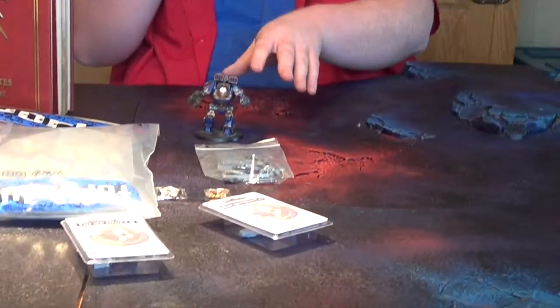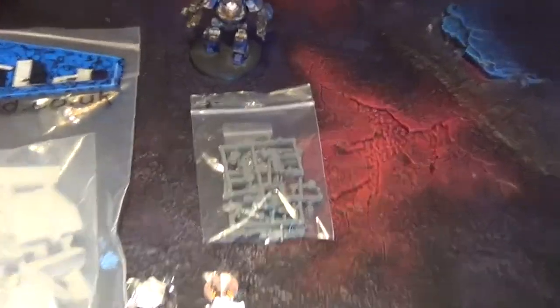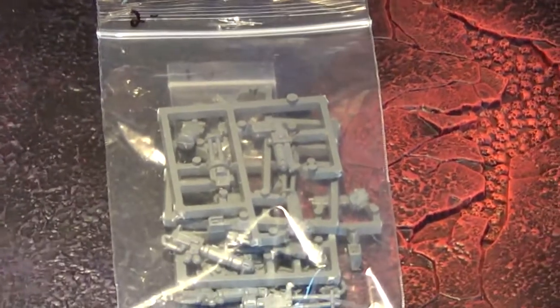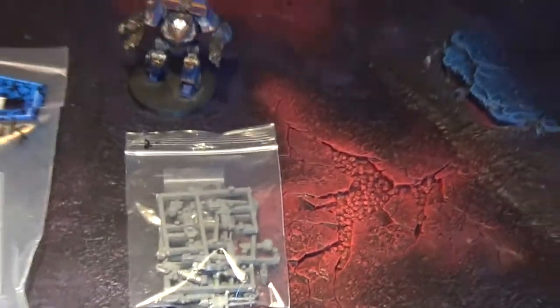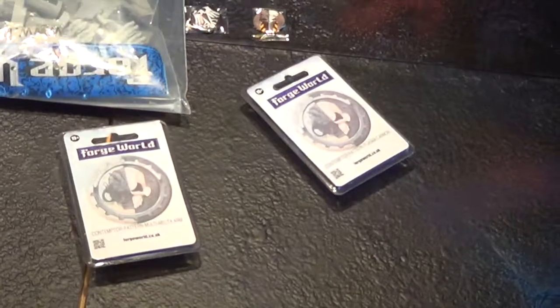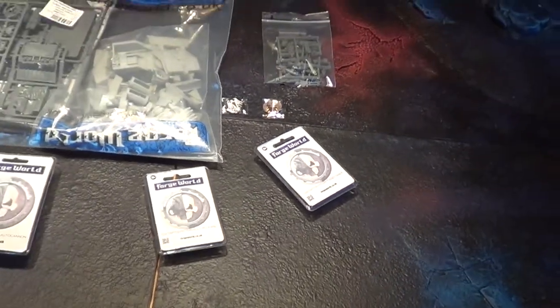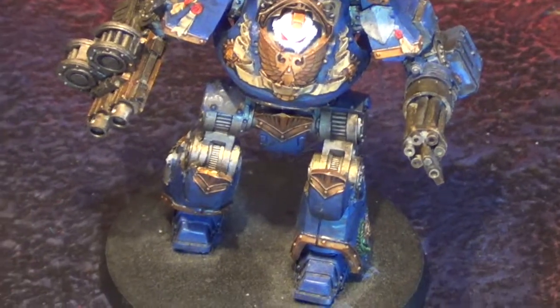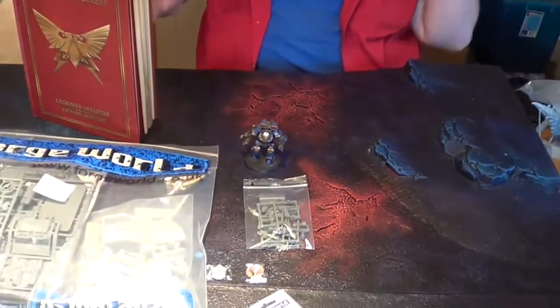The last things I got at Forge World were all arms for the Contemptor Dreadnought. As of now, when I first bought him, he had a close combat weapon with heavy flamer built-in and a heavy conversion beamer. I also have — as you can see — a twin heavy bolter and a Kheres Assault Cannon. How the Kheres Assault Cannon works is it basically acts as a regular Assault Cannon except you get six shots instead of four. And you can have two per Dreadnought — it won't count as twin-linked, giving you two different firing Assault Cannons.